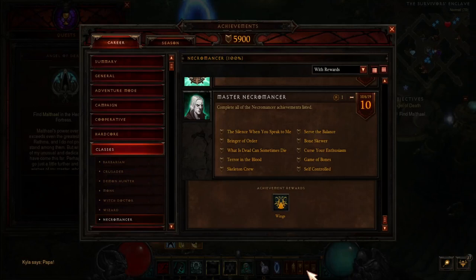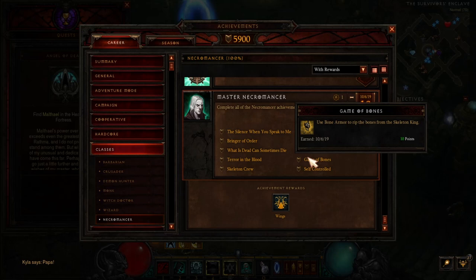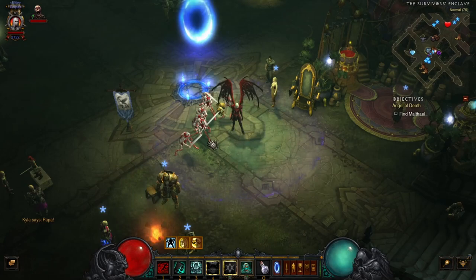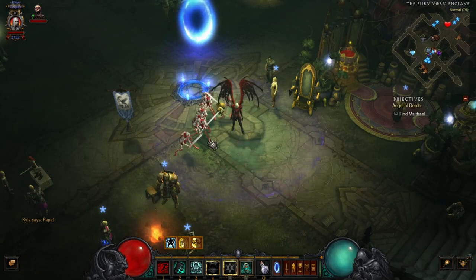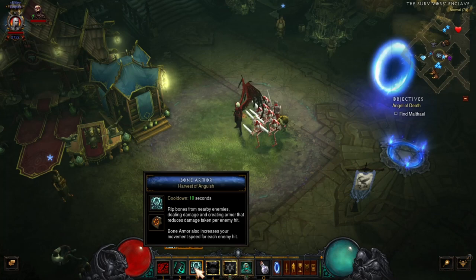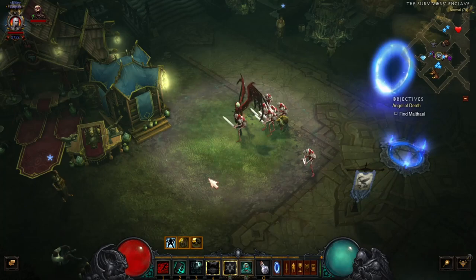You also got one for the Skeleton King — 'Game of Bones': use Bone Armor to rip the bones from the Skeleton King. That's not bad either. You just go in there, hit him a couple times, get him down to a low amount of health, then hit Bone Armor — it rips bones from nearby enemies dealing damage and creating armor that reduces damage taken per enemy hit. Just cast that on him and you got it.